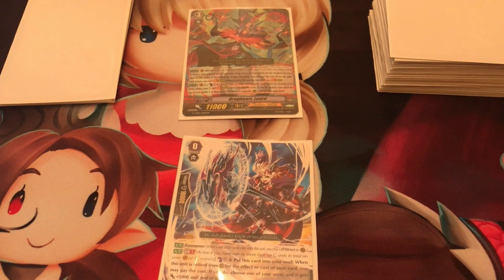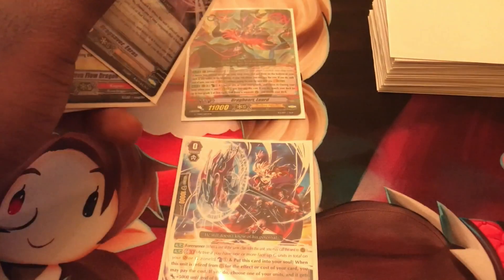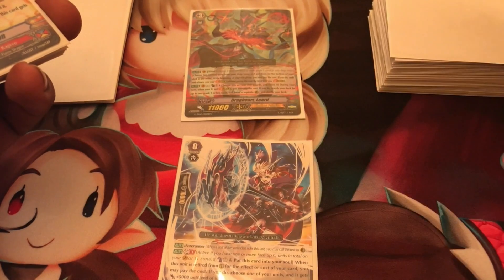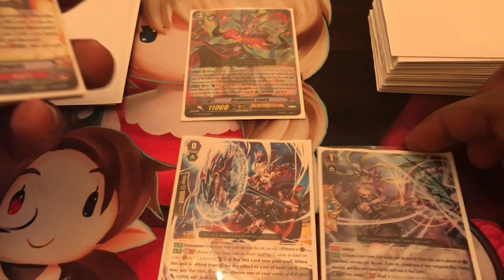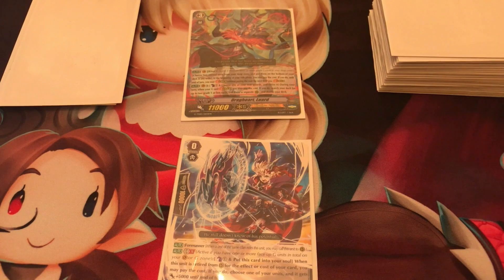Place means to move a card from a non-circle zone to a circle zone. There are six circle zones: one Vanguard circle, five Rear Guard circles, and a Guardian circle. Placing means moving from your deck, drop zone, hand, or G zone to a circle. Some units have abilities that say 'when this unit is placed on Rear Guard circle' or 'when this unit is placed on Vanguard circle' - the second it hits that circle, that auto ability goes off.